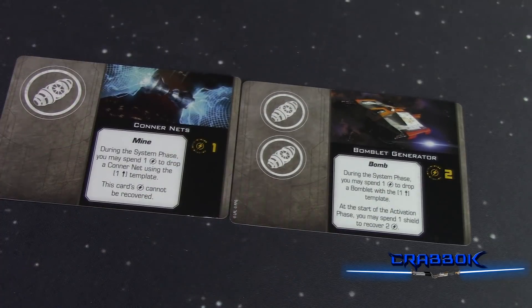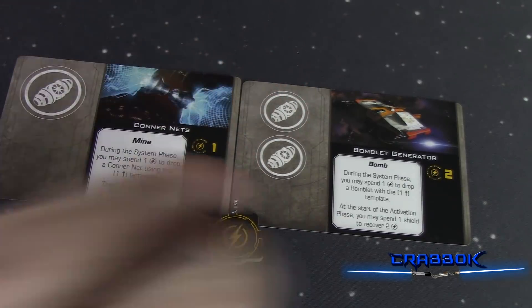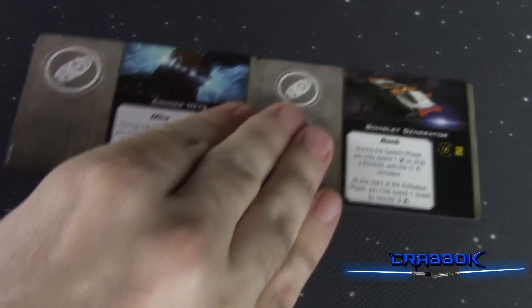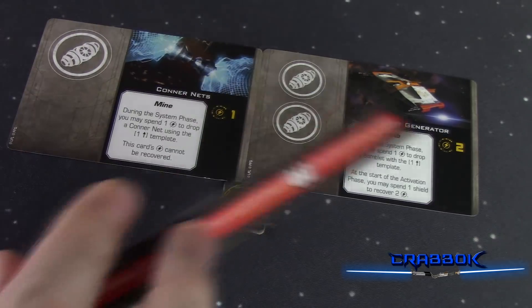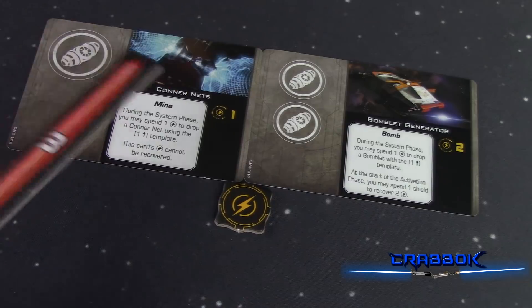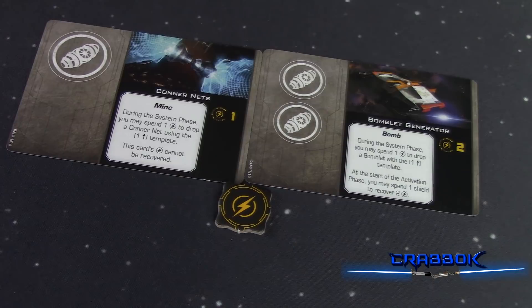Devices are divided into two categories: mines and bombs. There are going to be certain things that reference bombs only or mines only — that's important. There's also a new type of token called charge, similar to force in that you can flip it over and spend it. Charge usually doesn't refresh, although it is possible. There are two different types of charge symbols — those with the little plus triangle will regenerate a charge, while those without, like bombs, do not. You can also do a reload action to recharge weapons, but mines specifically cannot be recharged even through reloading.